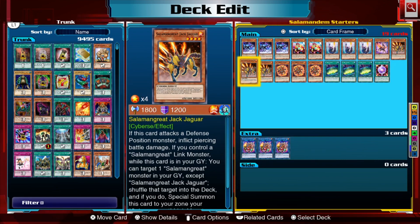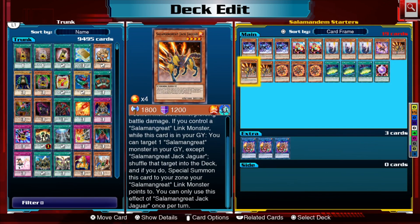Jack Jaguar is a fantastic extender and also a really good starter. If this card is in your graveyard while a Salamangreat link monster is on your field, you can shuffle one Salamangreat monster from your graveyard back into your deck and then special summon Jack Jaguar to a zone a link monster points to. This is a really good way of recycling and managing your resources — you mostly want to shuffle back extra deck monsters so you can reuse those link summons again and again.